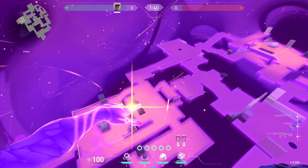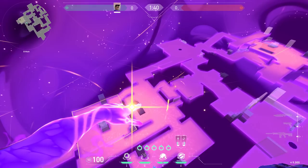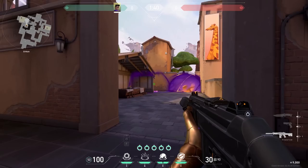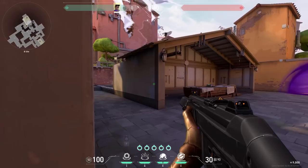If you want to enter B without ult, use a star in market, CT, stairs, and in the corner. When you push, smoke market and CT and use your stun or black hole in the stairs. The one in the corner you can just retract because you only place it to scare the enemy — most likely they'll run away when they see a star spawning next to them. The fifth star you can place somewhere on site.